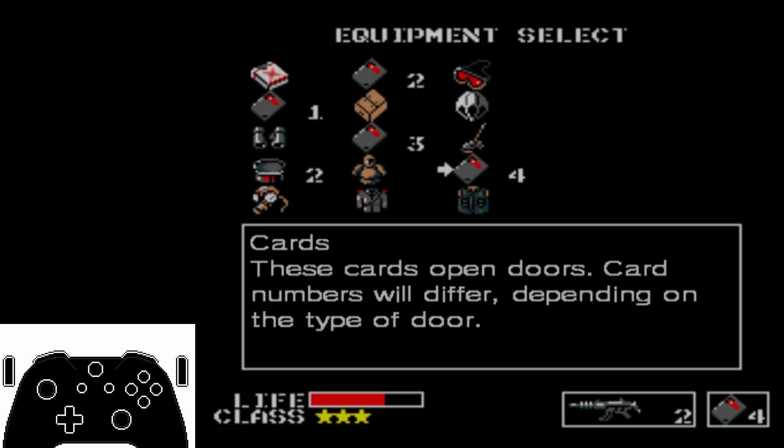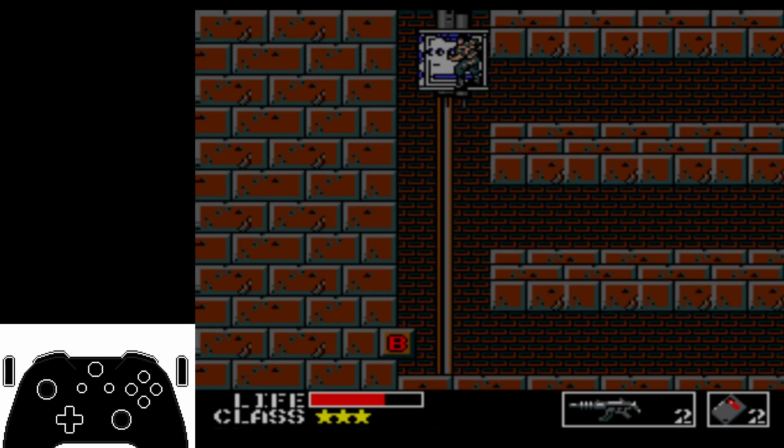So while we are in the elevator moving up, I go left, down, down, left to equip the level 2 card.